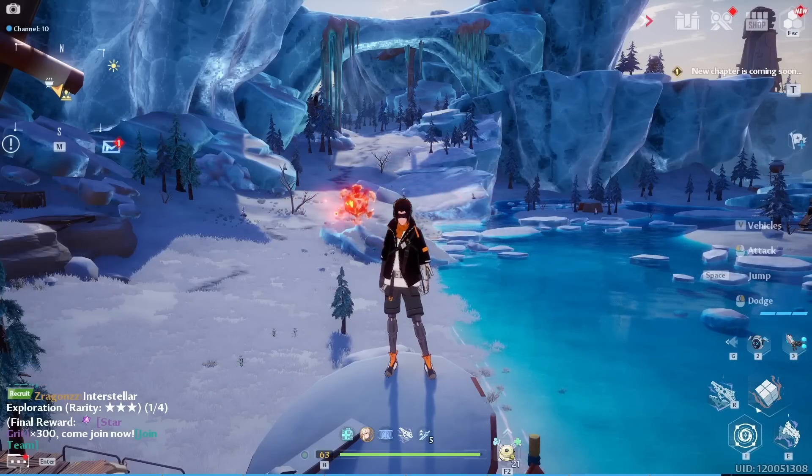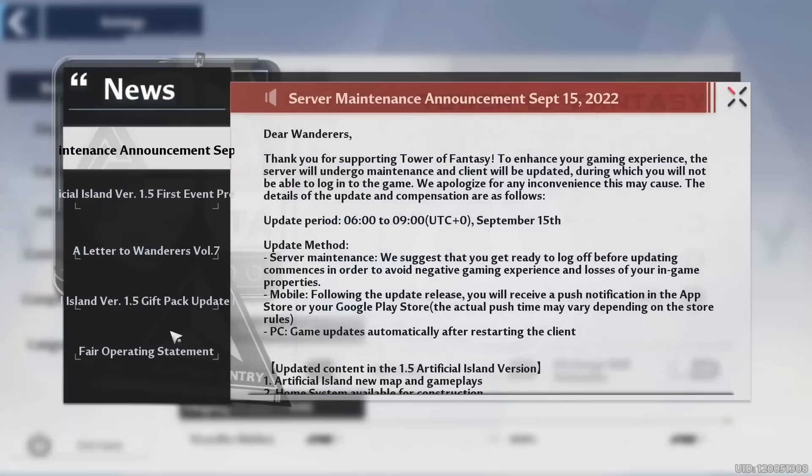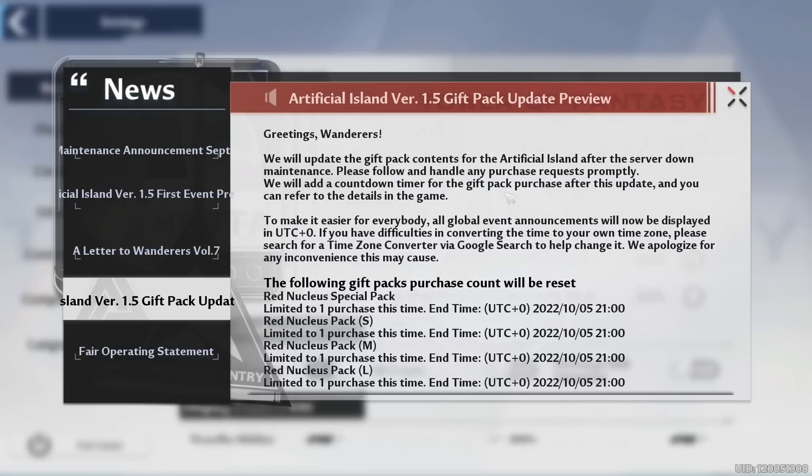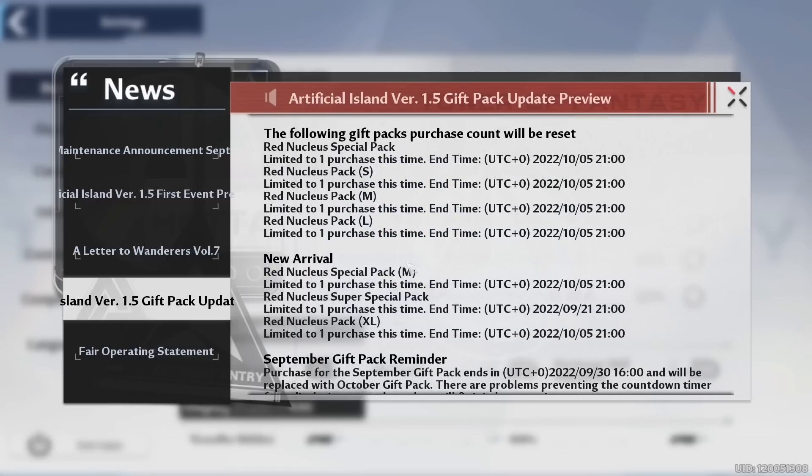Next, let's talk about the shop pack resets. Go to settings or the news section when you log in, then go down to the gift pack reset area to see what resets when Artificial Island launches. You'll be getting a lot of the red nucleus packs back, which is great for light spenders and dolphin players — you can get a lot of bang for your buck. There are also new packs arriving, including a special one ending on the 21st, so keep that in mind.